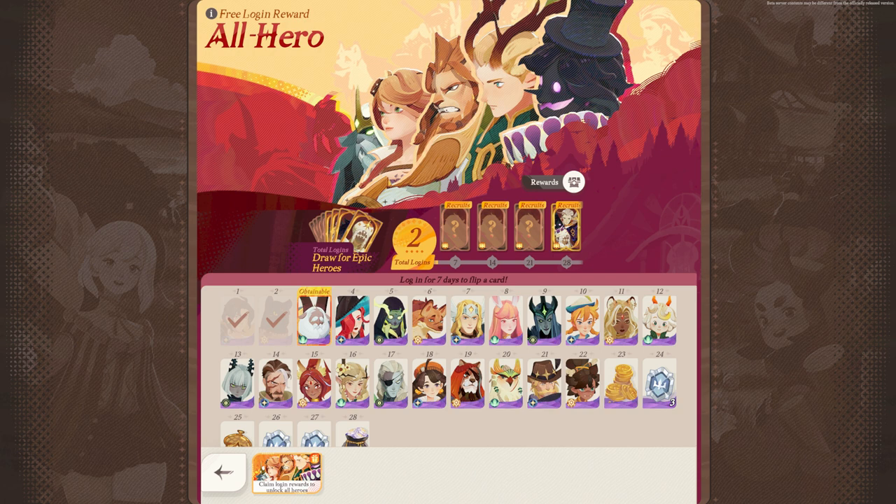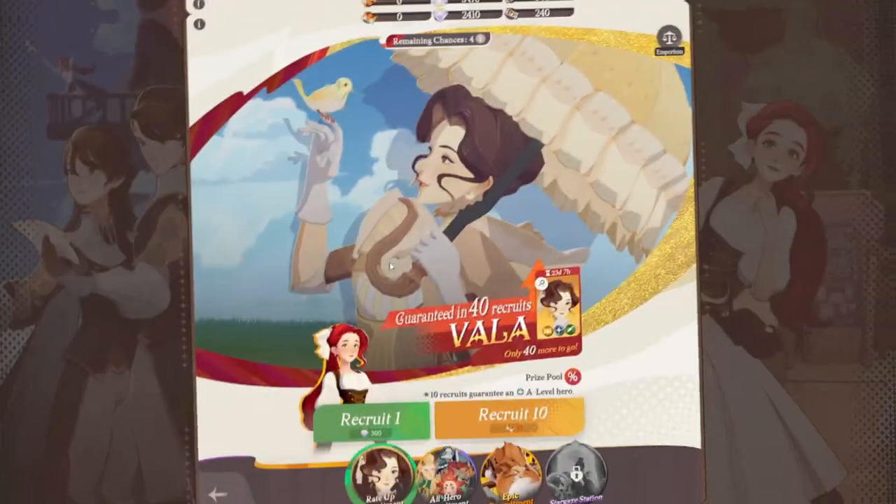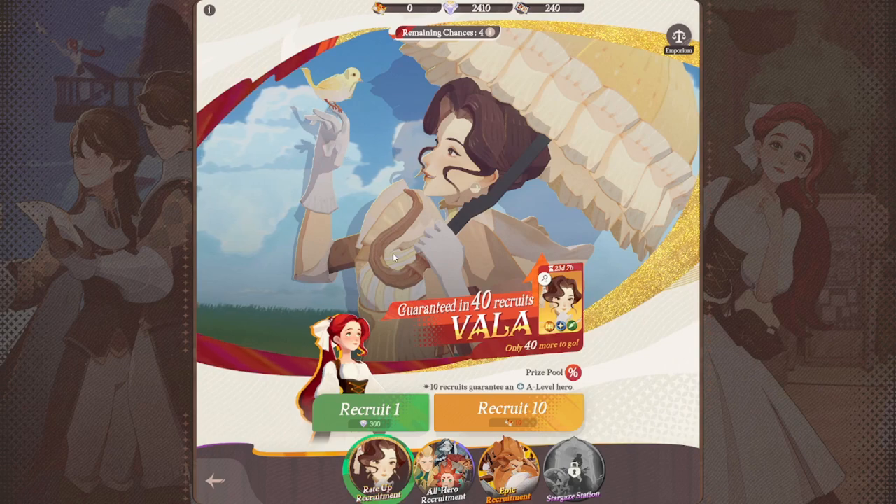All the heroes will be given away gradually, and by logging in for 7 days and participating in various events, you can get more than 200 jars for free. One of my favorite things about this game is its gacha system.